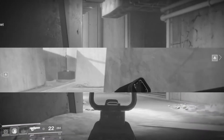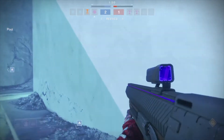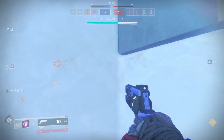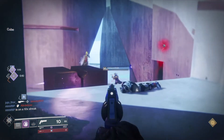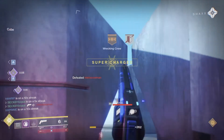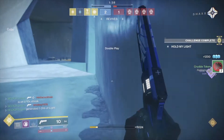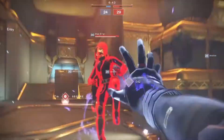Since you need to stay in your rift to take advantage of this perk, using a long range weapon is usually the best option. You might also want to make sure you have the maximum amount of class ability mods equipped. It is possible to have three class ability cooldown mods with the Dawnblade subclass, so if you really want to get your rift back as fast as possible and take advantage of this exotic to its maximum, this is the subclass you want to use.